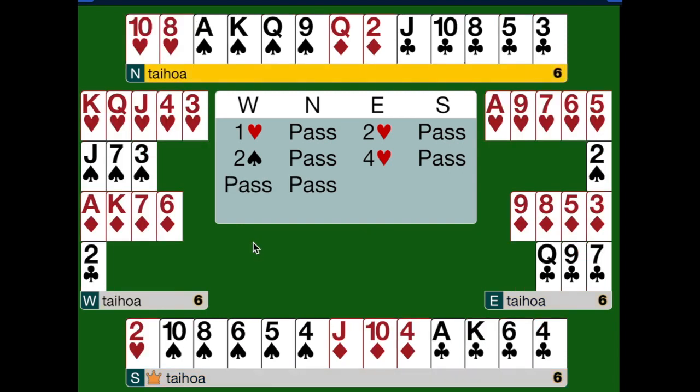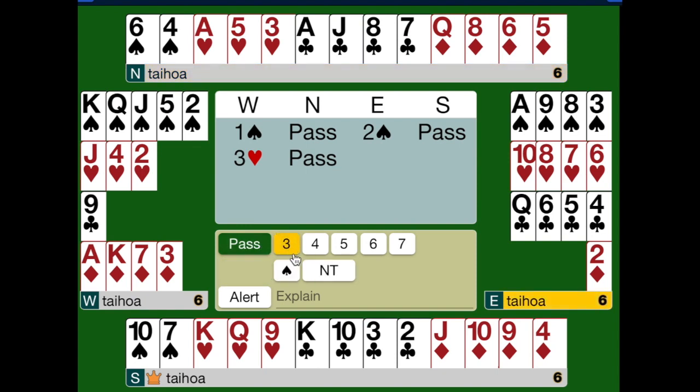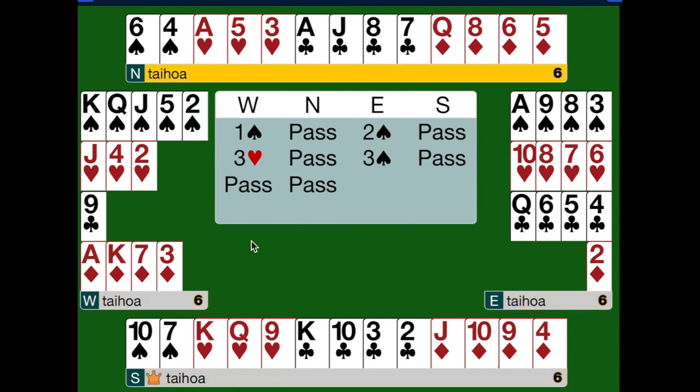You can see how effective these trial bids can be. Here's another example. West opens a spade, and East bids two spades. West is worried about the hearts — if partner can help here, then game could well be on. So West makes a trial bid of three hearts. East can't help; East has no way to take control of the heart suit in the first or second round of play, so simply bids three spades. Sorry partner, I can't help you — let's just play it safe and stop in three.